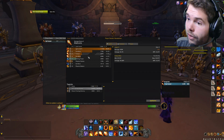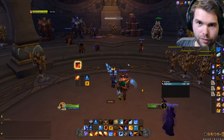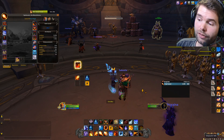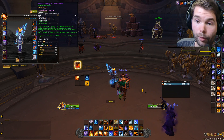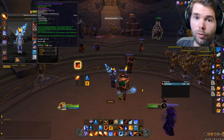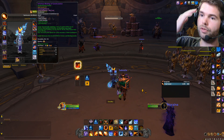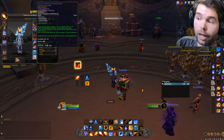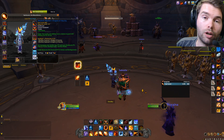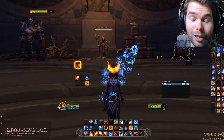Fire Blast hit for 53k. I used Ice Nova at the start of the burst to give myself the 500 primary stat from the belt. You don't always need to do it — sometimes it just happens because you need to CC someone — but always try to CC something before using your trinkets. You basically get a free trinket proc right away.